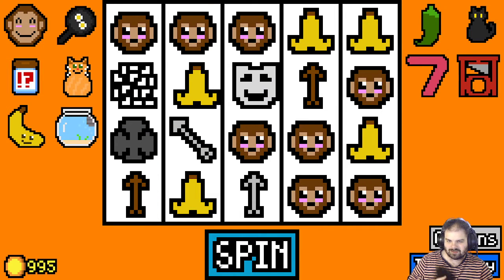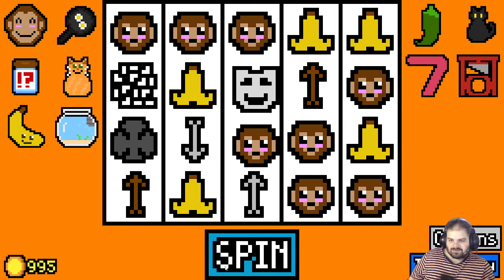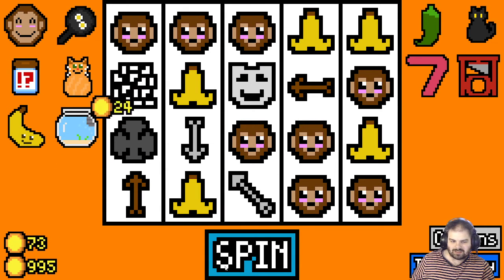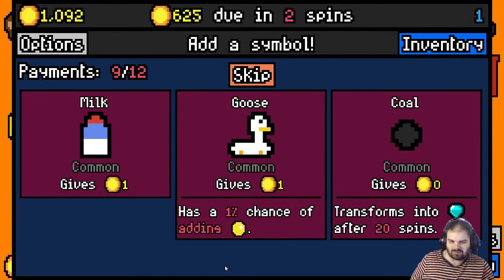We've got too many items, so I'm going to skip. The comedian is just buffing all these monkeys — amazing. 97 gold, there we go.